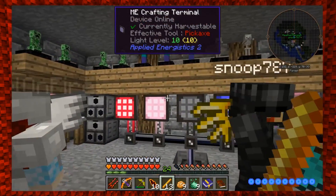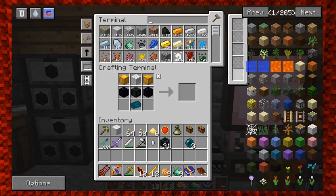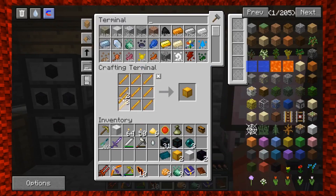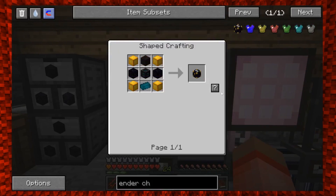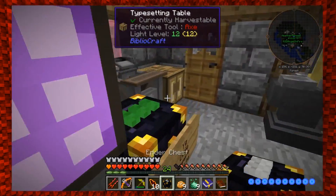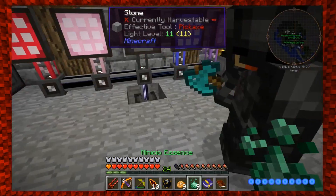You guys remember that soul runic plate we made? Yeah. You need how many? Just one — it's in the ME system. What does she want? One of those plates? No, we just needed to make them, we didn't need to use them. It might be from Divine RPG. It's not hooking up to the RF anyway — the power is not going into it.